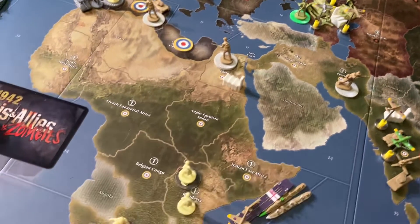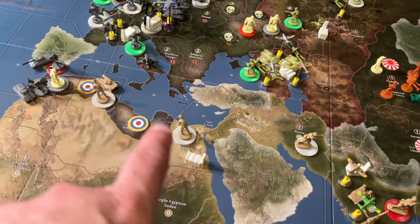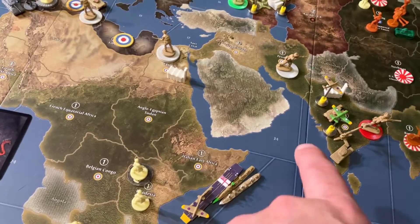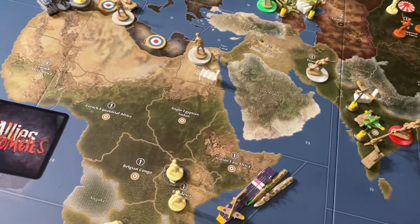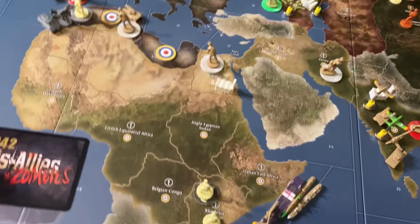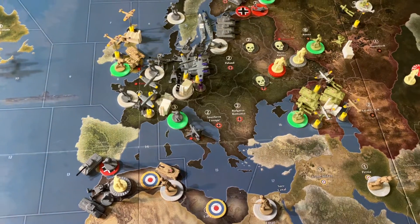Also, because of a card, they wanted to clear Southern Africa. So rather than reinforce North Africa or threaten Southern Europe, the British pulled some Far East Command troops down, but failed miserably and just made the zombie problem in Rhodesia worse. Not a good turn at all for the British.